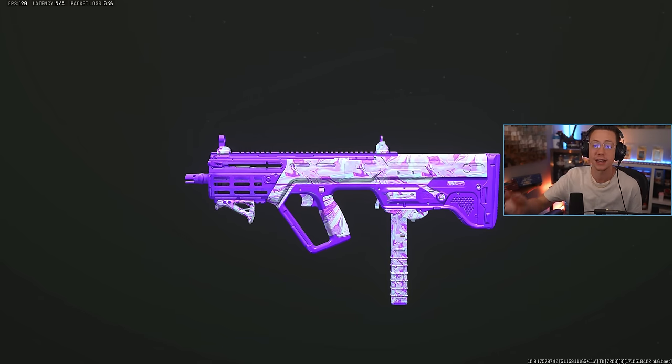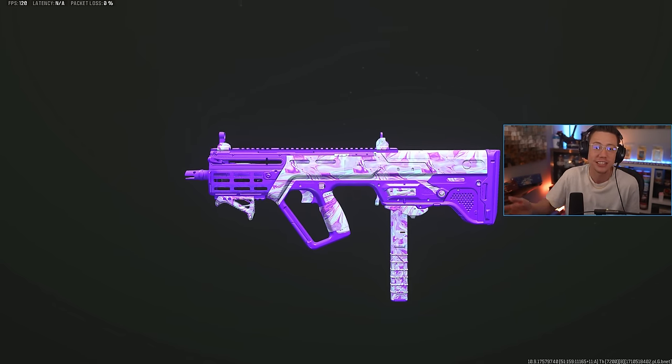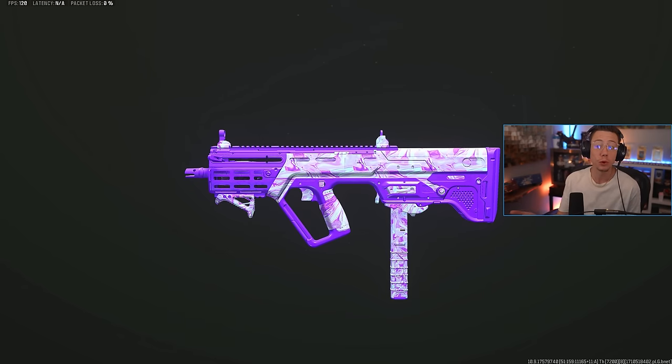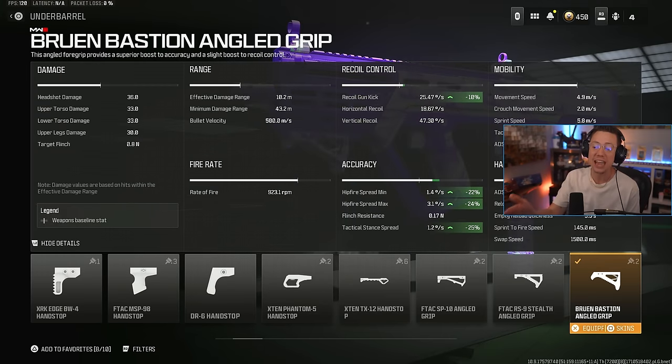Obviously Tac Stance is a close range exclusive option. You can try and use it at 30, 40, 50 meters, but you're just never going to hit a bullet or actually take somebody out. But for close range, your ability to strafe with this thing but also be really accurate because the build we have here is just nuts. So really we're just going all in on our Tac Stance spread here.